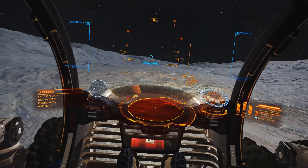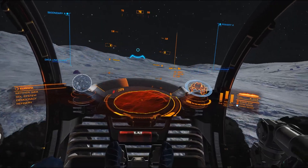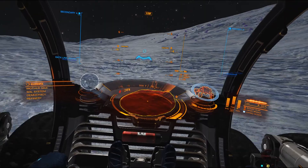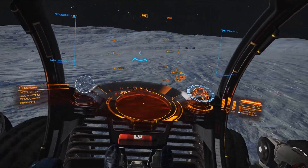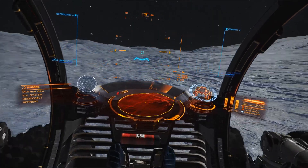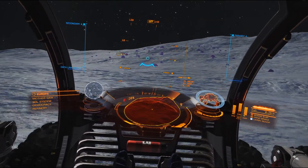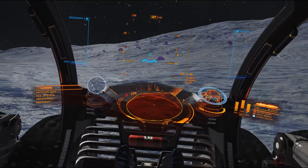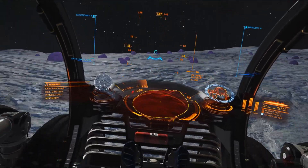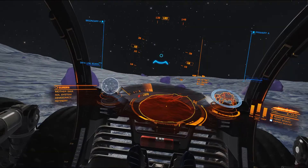Sys lights. We're looking for — just see what's on the back radar. It looks like there are some rocks that we can surface mine here on Europa in the Sol system.